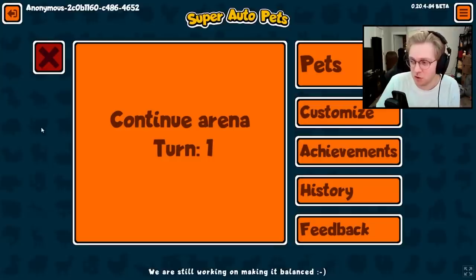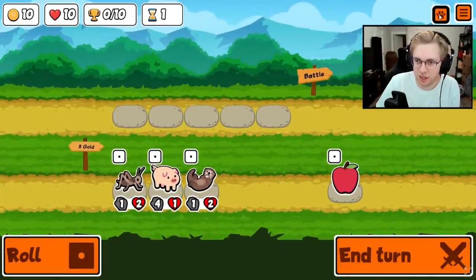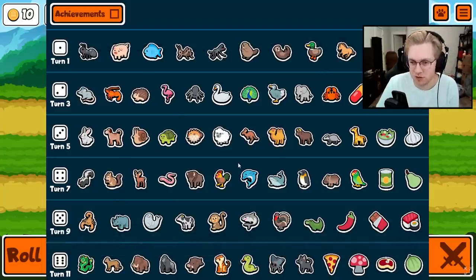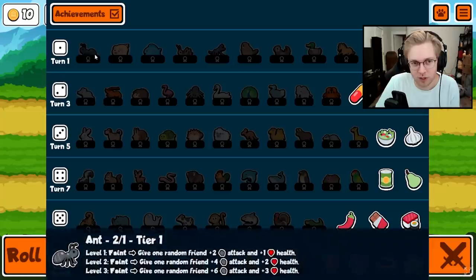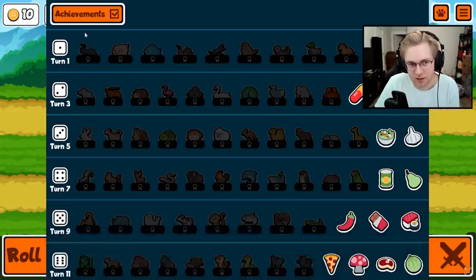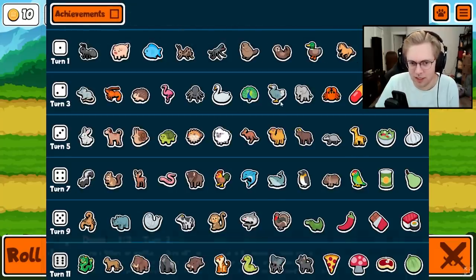They also added an option to show achievements in the in-game pack overview. If you go into arena mode, click on your pets, and then click achievements, it will show all the pets you have either a sticker or ribbon for. Since I'm on the test server I don't have any, but the ant would highlight if you had the sticker, and the ribbon would highlight if you had the ribbon — really cool for tracking what you need to go for.